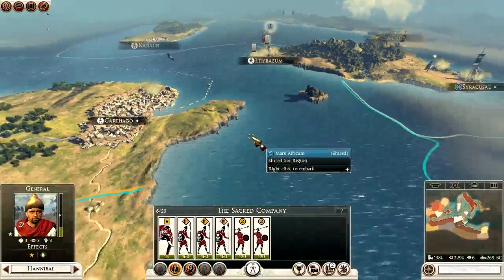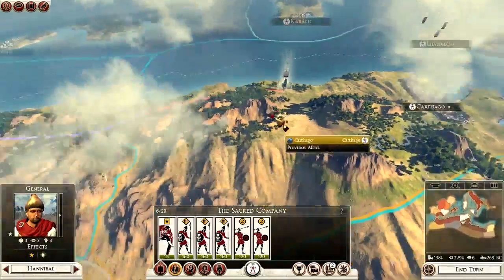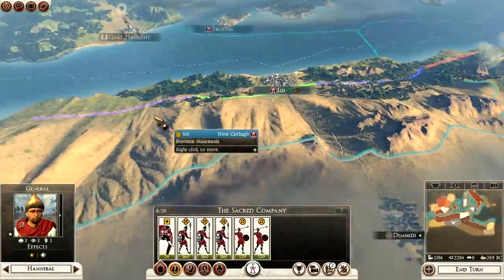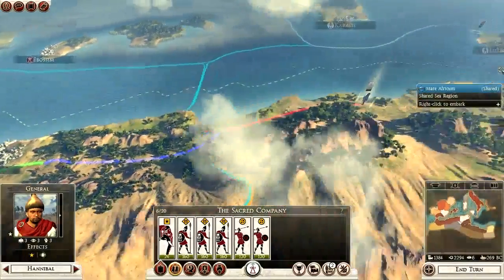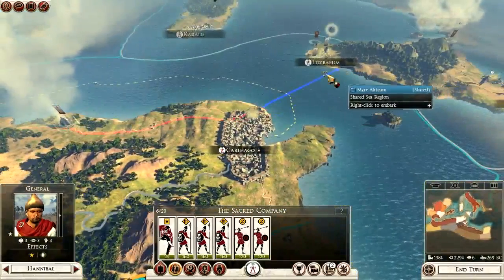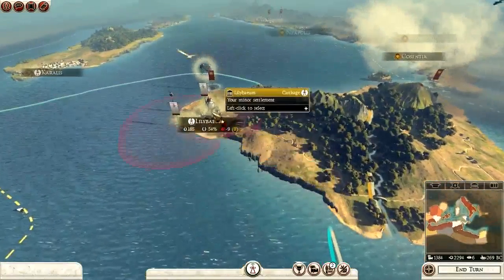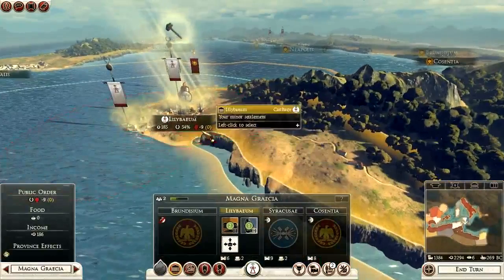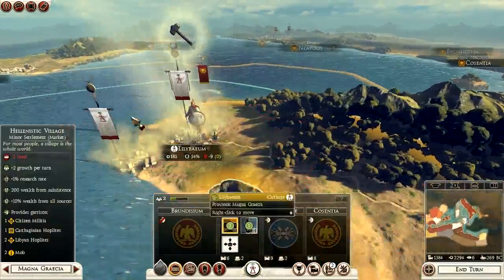Where's he going? What the hell? Hannibal, what the hell are you doing? Why is Hannibal going over to Nova Carthago? Stupid pathfinding in this game. Just go by your ship — it'll take you a few turns. It's irritating. That would be currently nothing in Lilibaeum now, so we've got a few more things being built over there.